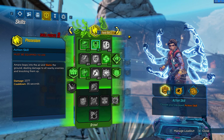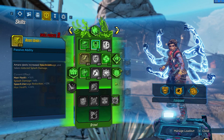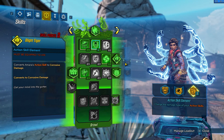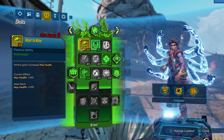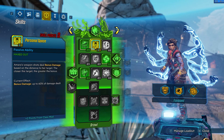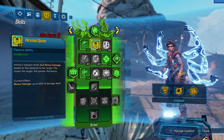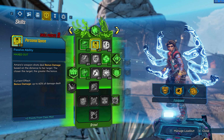Let's go further. Number two is what I call the 'safe pillow' branch of talents — the green line of talents, which gives us living ability, the ability to live through all the fights and survival. Here we took a couple of points just to increase max health. This ability we took 3 of 3, and our additional bonus gives us 2 more points, which is amazing because we deal 60% more damage when close to the enemy.